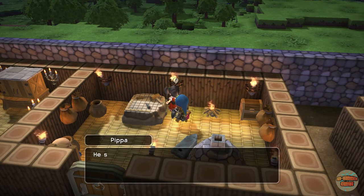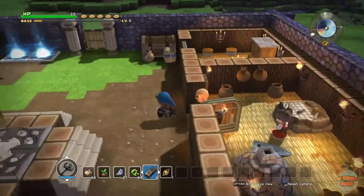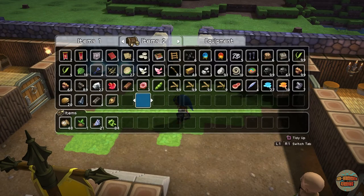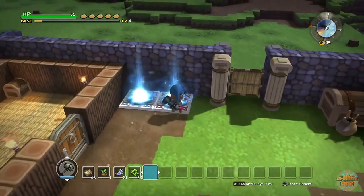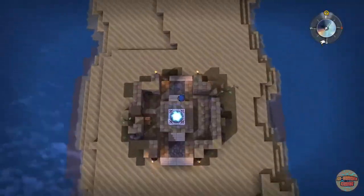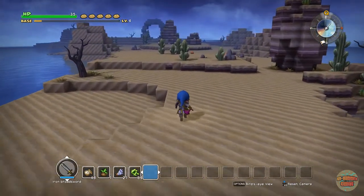Pippa's quest involves thinking up new recipes for her — no worries, we'll do that. Let's stash some things, grab my nine life fruits and seed of life. Right, are you ready? The waypoint is straight in front of us — beautiful. Iron broadsword at hand.